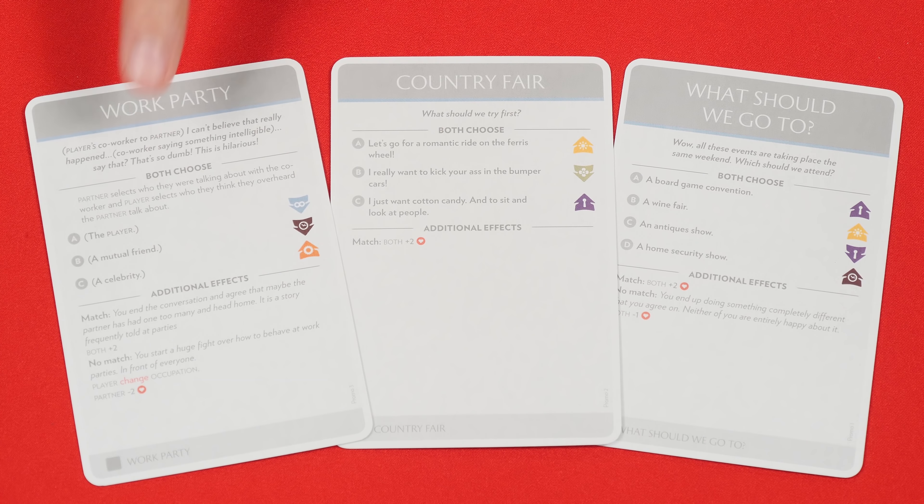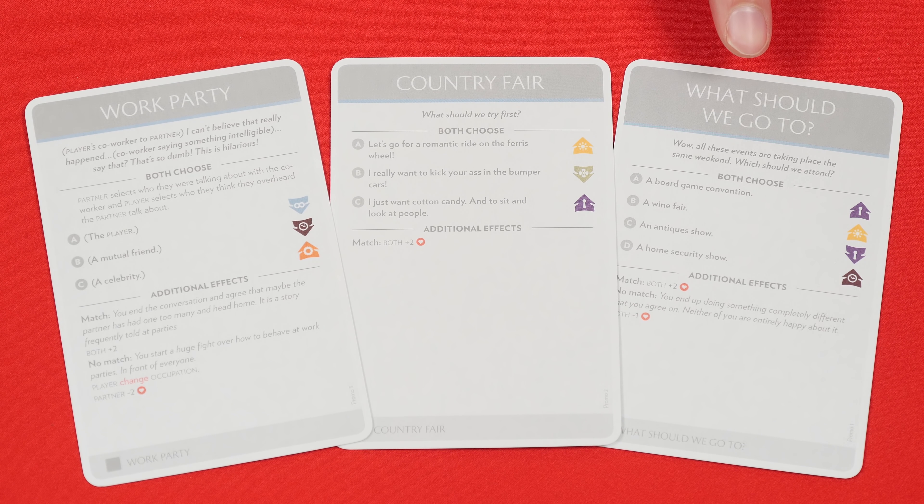Let's keep going with promos for games we've featured on the channel. This one is for Fog of Love. It includes three new scenes that you can add to your game, including a work party, a trip to the county fair, and the classic relationship stumper of deciding what you should do for the day.